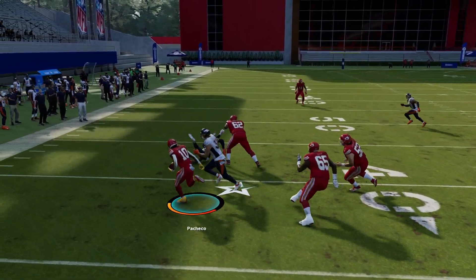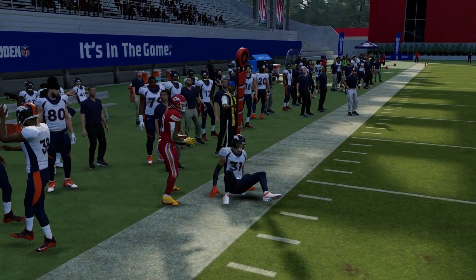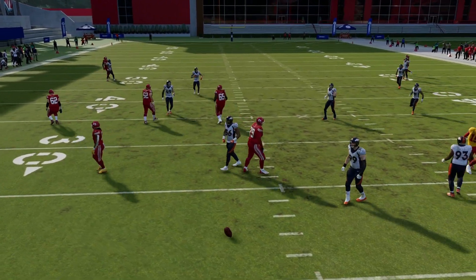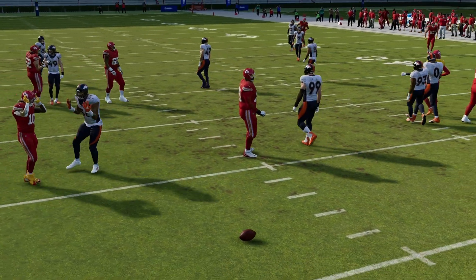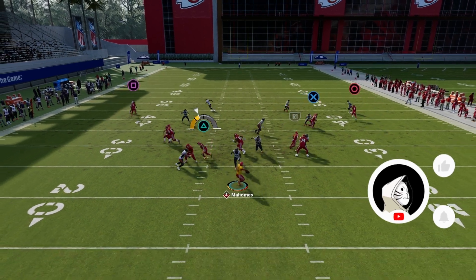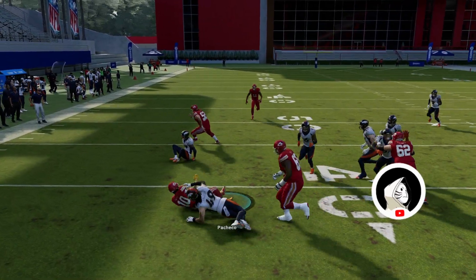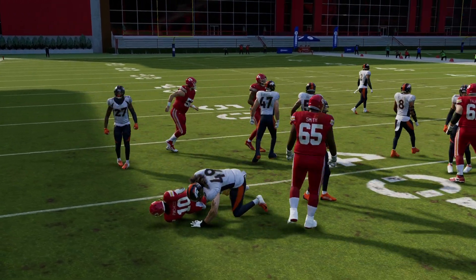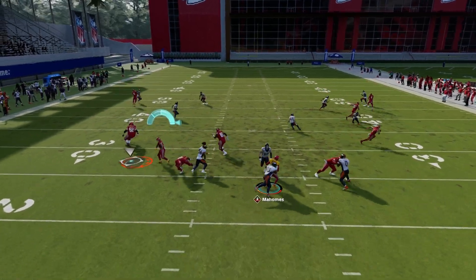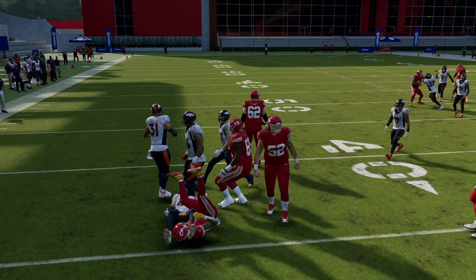What I do like about this HP Slip Screen is that you get better blocking on the right side of the field. It comes down to following your blockers and seeing where you want to go. Make sure you have your best running back there for the handoff. Be careful with the side throws too — just follow your blockers and see where you want to go. This play opens up a lot of big gains.